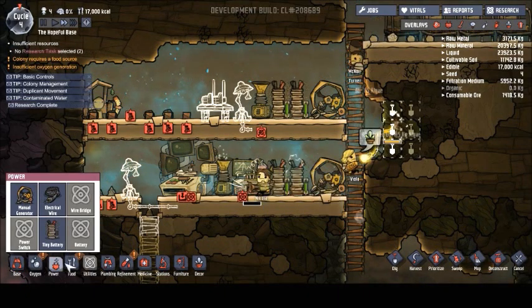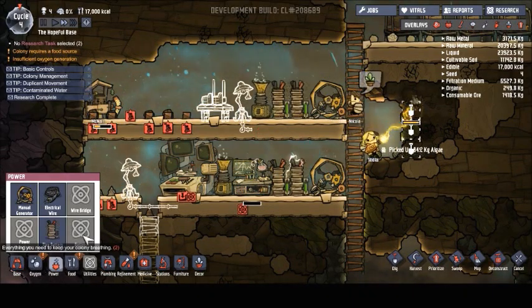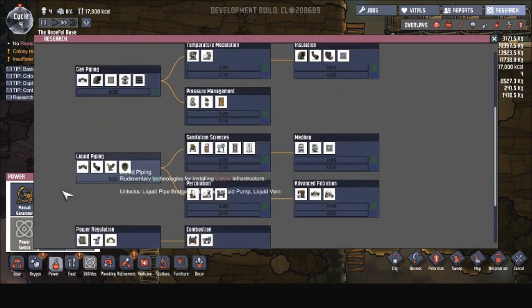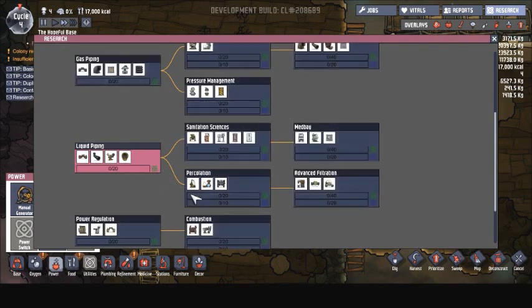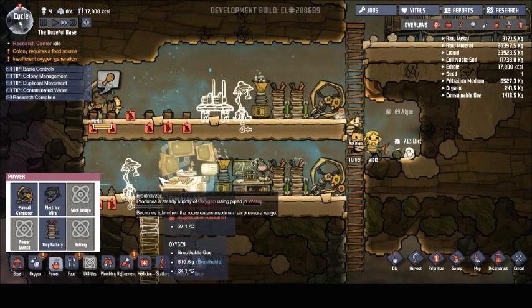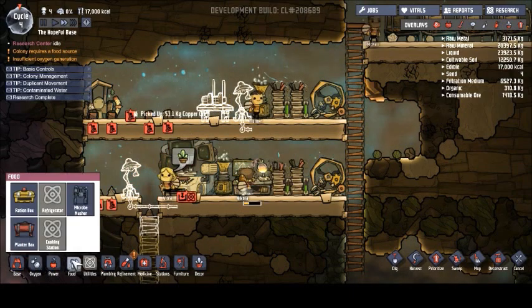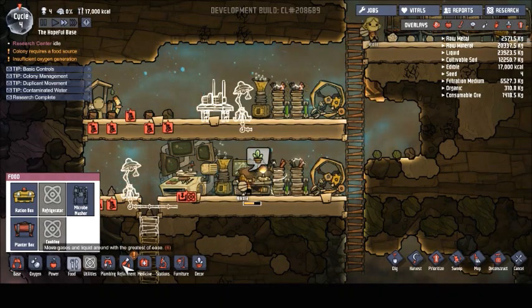We have our research completed — that is awesome! So we will start working on our plumbing and water technology. Once we get the basic research done we can get the percolator, the biodistiller, and the electrolyzers, so that is going to very much help. We have our algae terrariums so we don't have to worry too much about carbon dioxide right now.